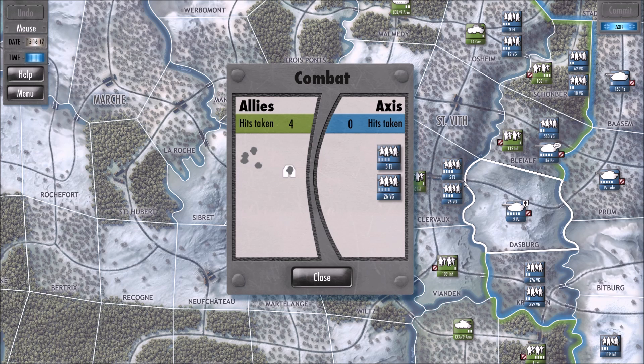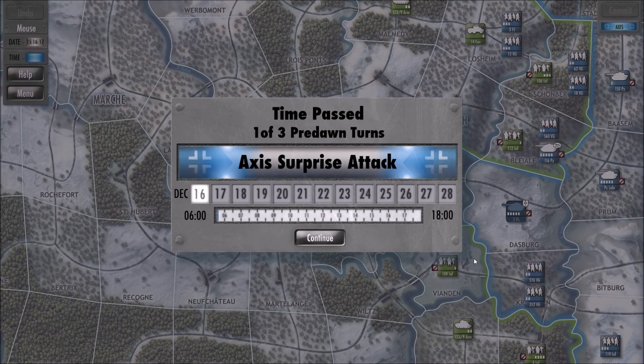That's mostly what goes on. The Axis in this mission get three free turns from the beginning. So it's not going to be great for us, but we're going to try our best to survive against them and not let them get to the Muse River, which I'll show you on our turn. Anyway, you understand? You don't understand? That's okay, don't worry about it. They're going to move next, so turns pass.